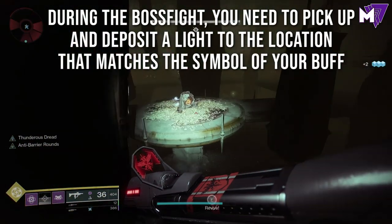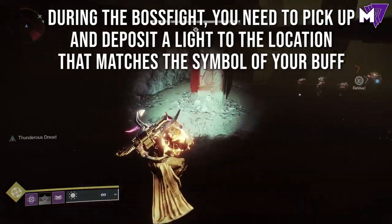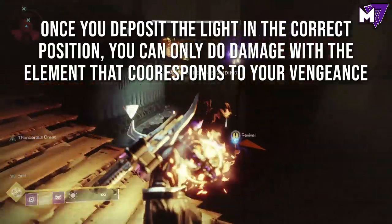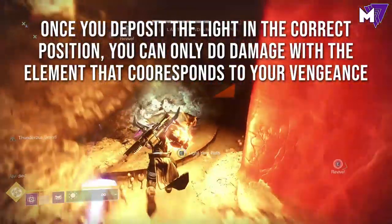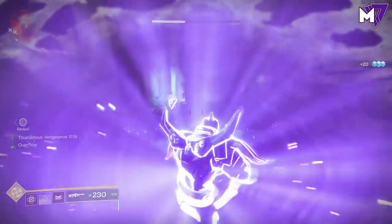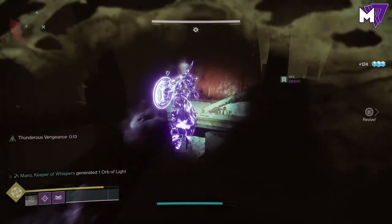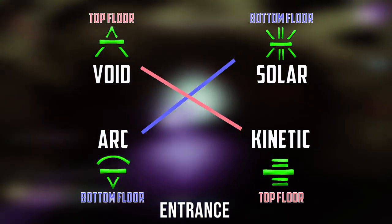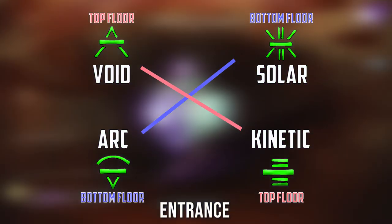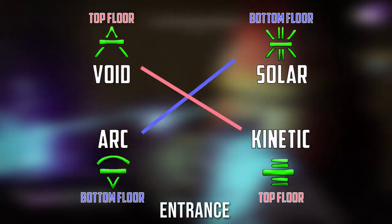During the boss fight, what you'll need to do is pick up a light in the center and deposit it to one of the locations that matches the symbol of your buff. So for me on screen right now I have thunderous dread — I need to go to the symbol associated with arc. As soon as I've done that, I can do damage with the element that corresponds to my vengeance. I have thunderous vengeance on the left side of my screen and I can do damage to the boss with arc damage of any type. I have made a map detailing how the boss room works — in the center is the ball of fire and the four symbols are located in the different corners of the room.